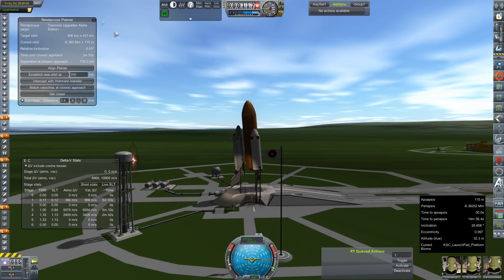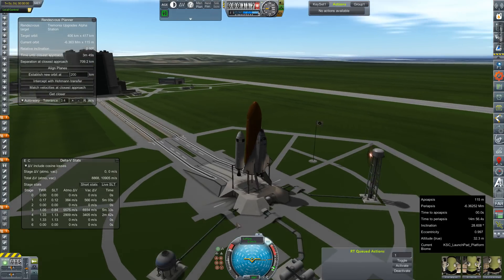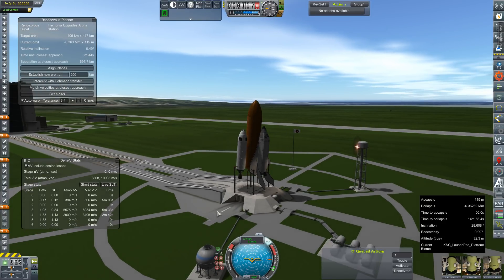We have our target set for Tremonia Station, and you may be asking yourself what happened to the drive stage that was supposed to go up first — we'll get to that. Anyway, Alice Campbell is at the stick today, Bill Kerman is our engineer, and Deanna — last name I'm not going to try to pronounce — is our systems scientist.